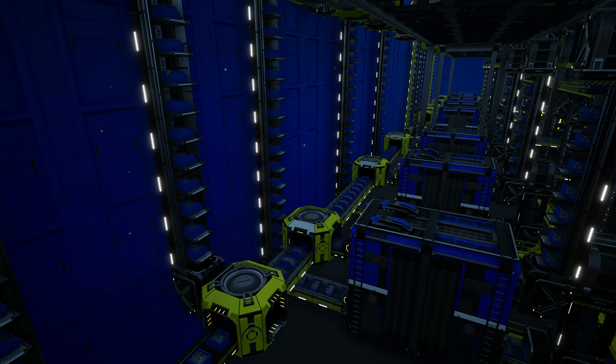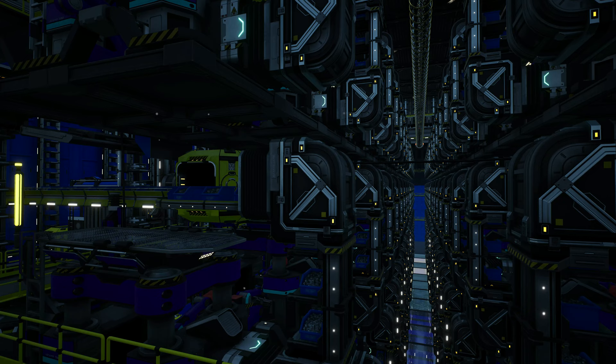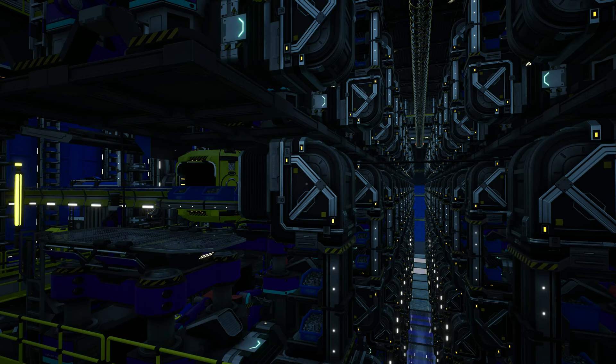Each belt is optimized with splitters, mergers, and smart splitters to allow the maximum amount to go up each belt per minute. And on the next two levels — that's level 3 and 4 — we are making our casted screws alternative recipe. We have 62 constructors making our casted screws at 50 screws per minute each, giving us a total of 3,100 screws per minute.